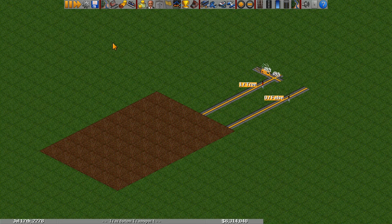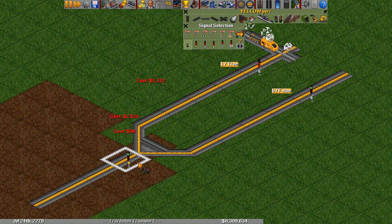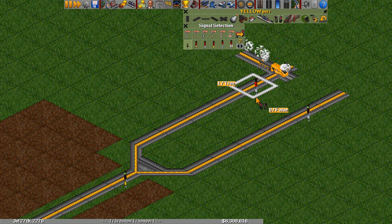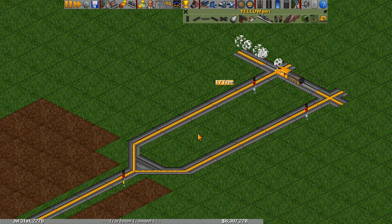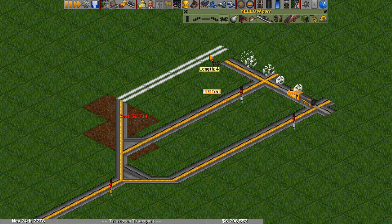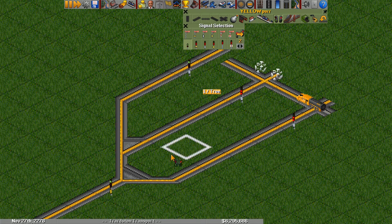Now that we have a way to transmit our true and false values, we need to be able to combine them in logic gates. The first gate we'll look at is the AND gate, and it's actually probably a lot simpler than you expect. It's just a single combo signal. These two lines are our inputs and over here is our output. In this case, true AND false is false. But if we connect both of these lines together, now both signals are red, so they're both true — true AND true is true. We can extend this AND gate to any number of inputs, and it'll still follow AND gate behavior, where all inputs have to be true for the output to be true.